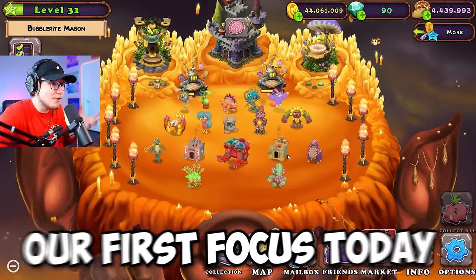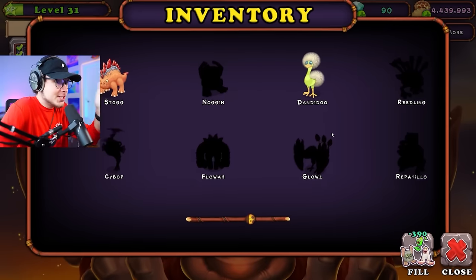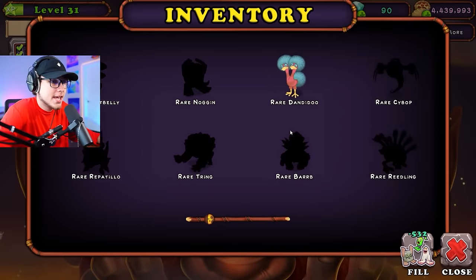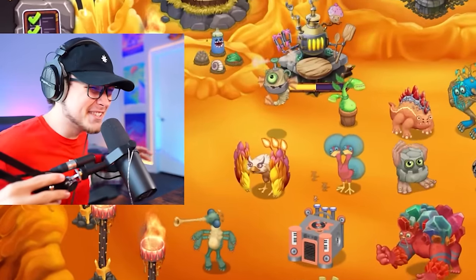Siva! Okay guys, so our first focus today is going to be filling up our normal Wubbix. It shouldn't take us too long. We already have two monsters ready somehow - I don't even remember doing that. But we just have to breed the rest of these monsters to fill this guy up. With the rare Wubbix, we're probably just gonna fill it up with diamonds because this just takes way too long. But yeah guys, that is what's on the agenda for today. At the end of this video, we're gonna have both of these Wubbixes alive and we're gonna have our full Firehaven song.